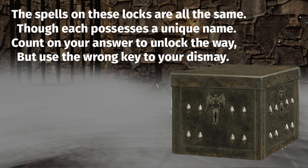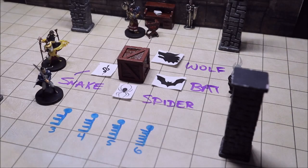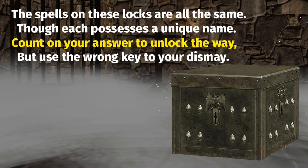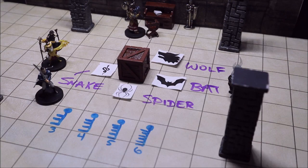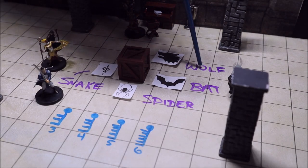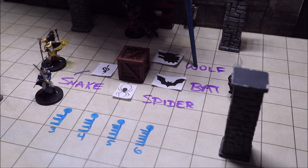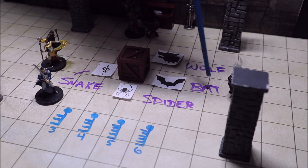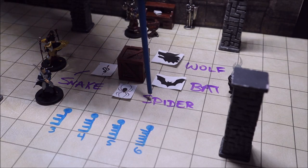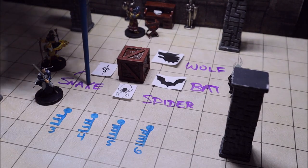'Count on your answer to unlock the way' — that's the most important line. What we need to do to solve the puzzle is count each letter represented by the icon on the box. Wolf has four letters: W-O-L-F. Bat has three letters: B-A-T. Spider is six letters: S-P-I-D-E-R. And snake has five letters: S-N-A-K-E.